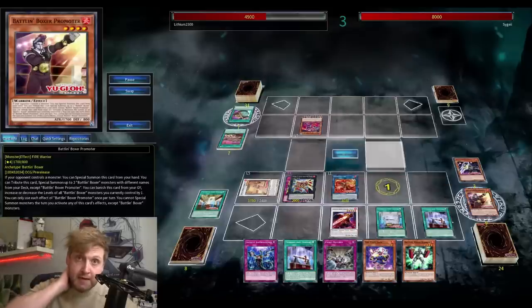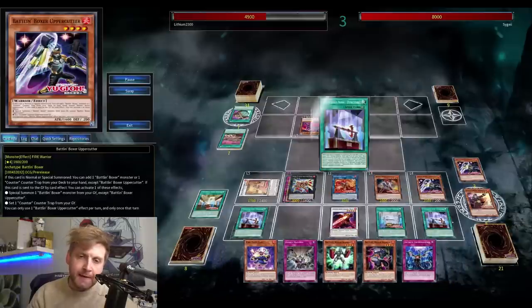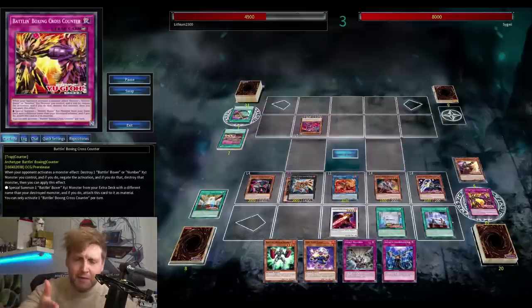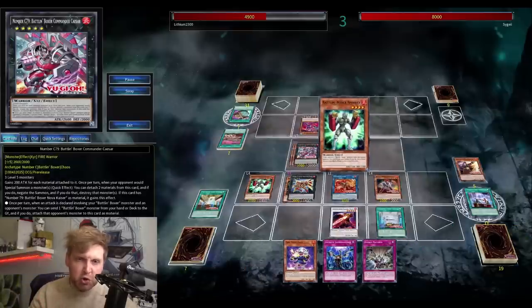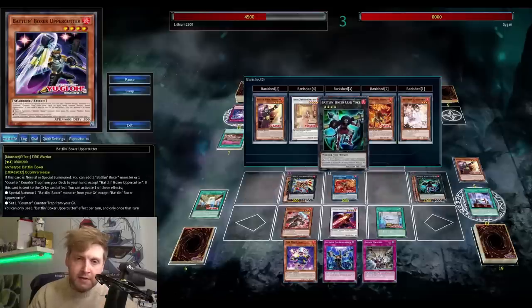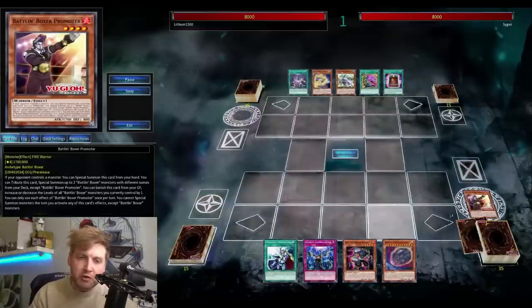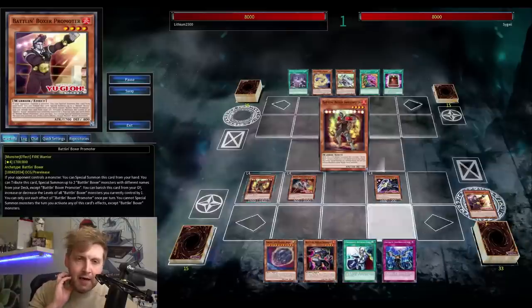There are hardly any downsides of mixing both archetypes - Battling Boxers and Infernoble Knights - because everything works so well together. When the green Infernoble Knight is sent to the graveyard, you get something back, including old school Battling Boxer cards. Lead Yoke is definitely needed as it protects your board from destruction, and one of the new rank five Xyz monsters also negates summons, which is fantastic.